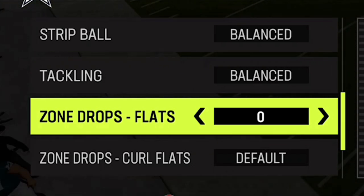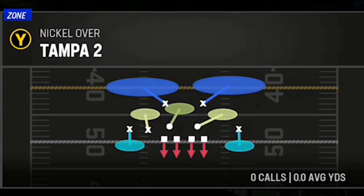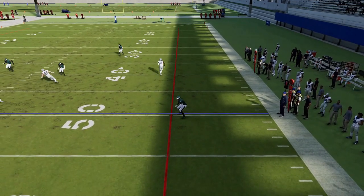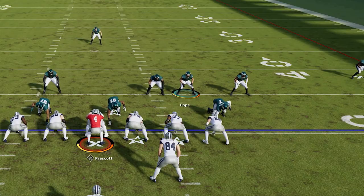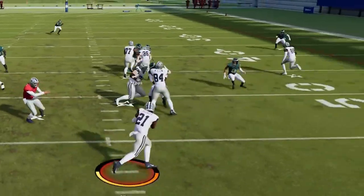You can also set the flat zones to zero. If you set them to zero, that's probably best for run defense or any pass thrown behind the line of scrimmage. So if somebody's throwing to the running back on a hook in the backfield or running a lot of screen plays, you'd want to set to zero to best stop plays that are thrown behind the line of scrimmage.